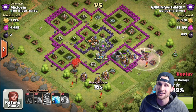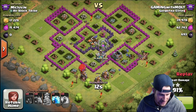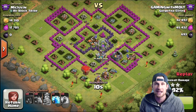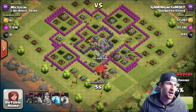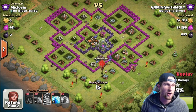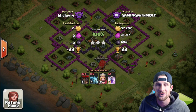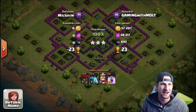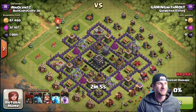The troops just finish working their way around clearing all of the buildings out. I've never really pushed at Town Hall 8 before — every time I go up it's the highest I've ever been at Town Hall 8. I've been into Champs on my Town Hall 10, but I'm not much of a pusher. Right there we get 23 trophies, and that 693 dark elixir is nice.